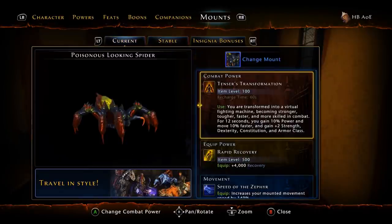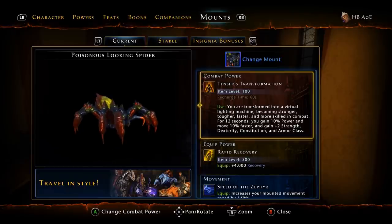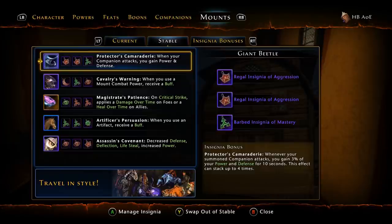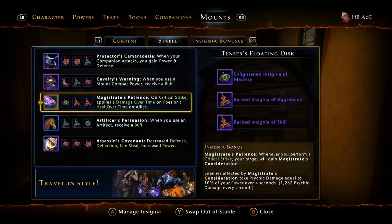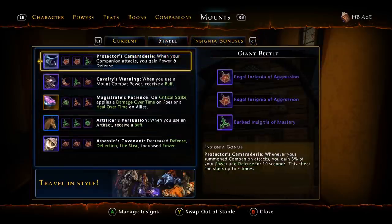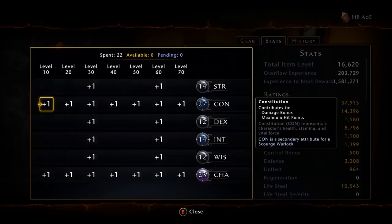For mounts — if you're lucky enough to have one or two legendary bonuses — for the AOE loadout I choose Rapid Recovery for 4,000 recovery, and Tensor's Transformation. For your mount bonuses, use Protector's Camaraderie, Cavalry's Warning, Magistrate's Patience, Artificer's Persuasion, and Assassin's Covenant — all with epic insignias with armor pen, power, or crit as needed. For your initial stat rolls, you want the highest amount of constitution you can roll — that's how human interacts to do more damage. Strictly go constitution and charisma.